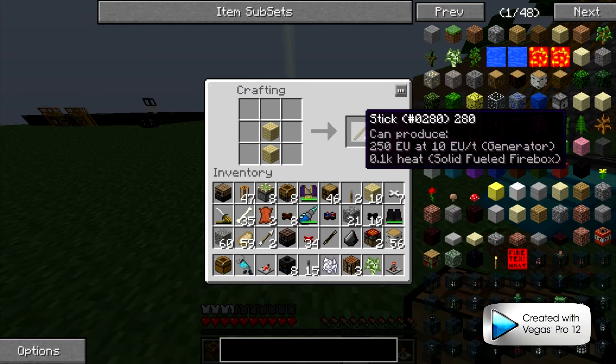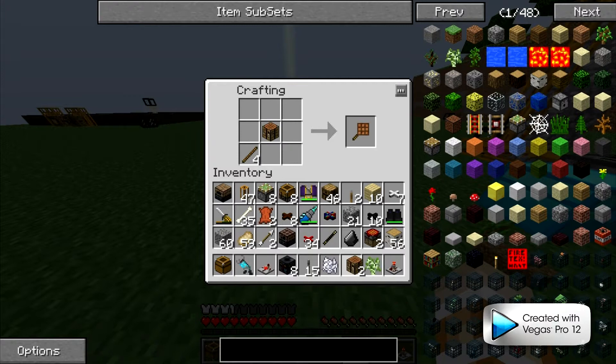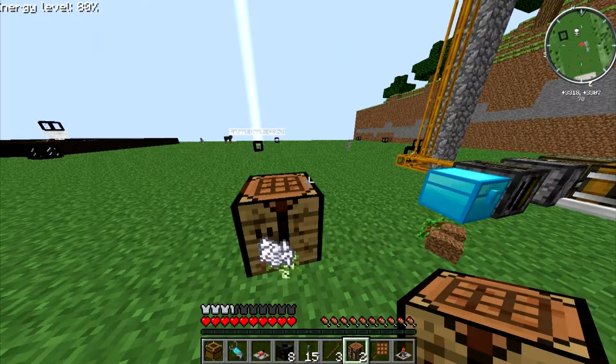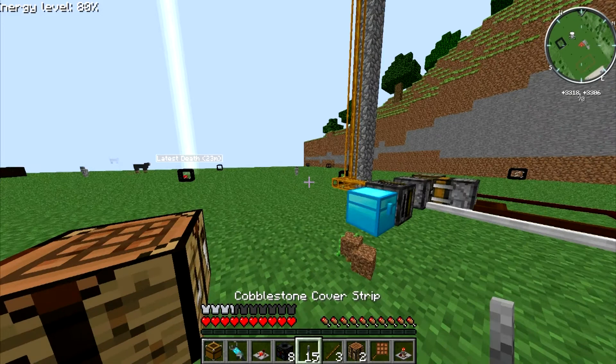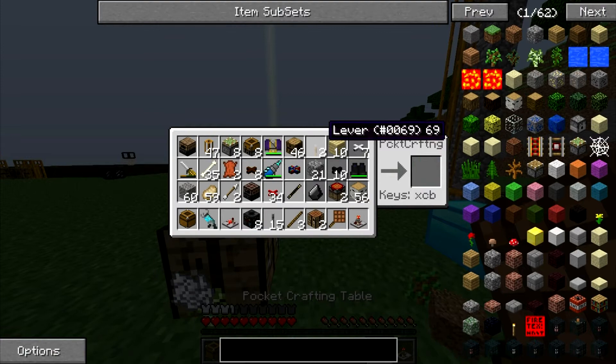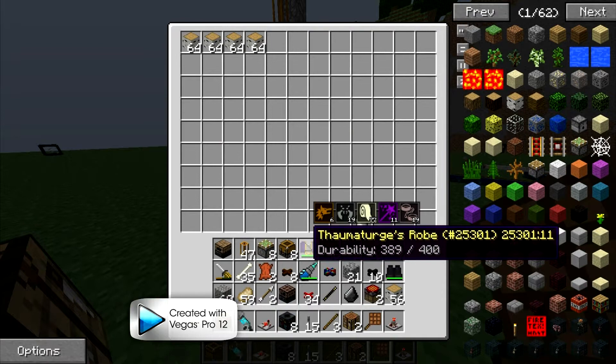First off, with factorization there is a tool you can use called a pocket crafting bench. It's just a crafting bench that you can use in your inventory at any point in time that you need it. You just right-click it with it in your hotbar and it uses the nine rightmost slots of your inventory to create stuff.